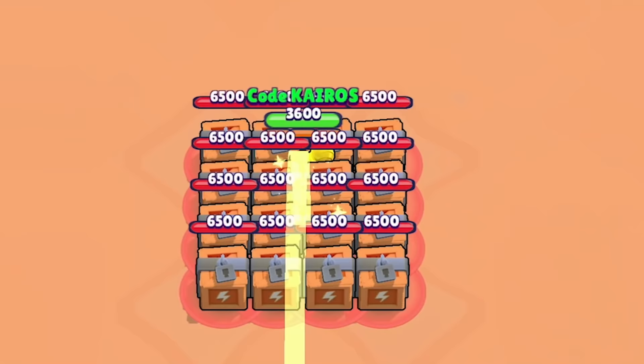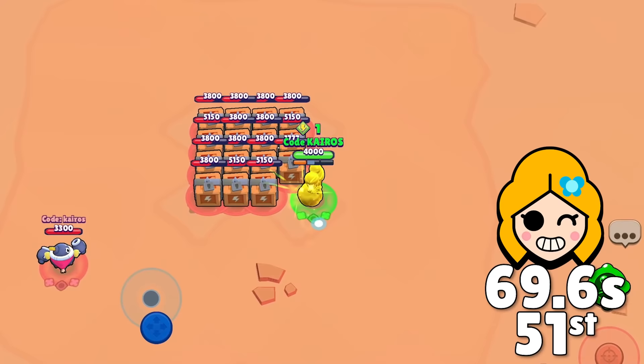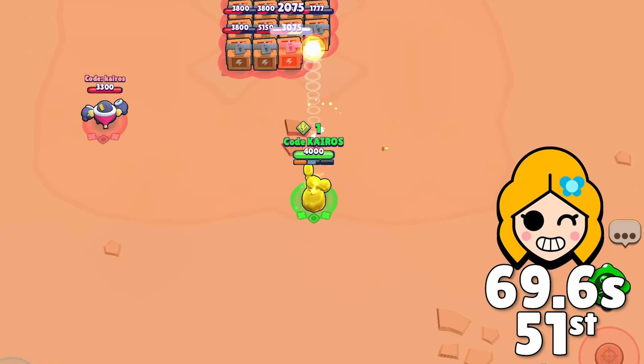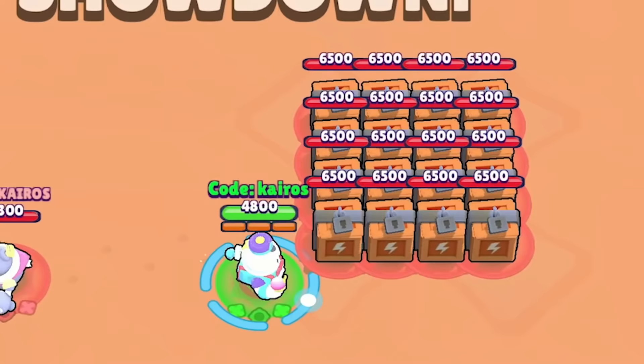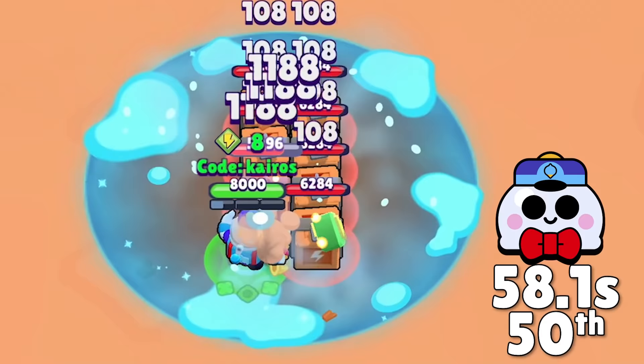Up next is Piper, who starts off with a super in the middle, which is very satisfying to watch. But from that point on it's a tricky situation — you gotta hit each box twice, so maximum distance doesn't actually matter that much. She ends up destroying the boxes in 1 minute and 9 seconds and gets 51st place. Next we got Lou, and he's actually able to carry over some of his damage onto the next box if two of the three projectiles break one of the boxes. After getting some power cubes, he uses his super that deals almost no damage, and destroys the boxes in 58 seconds, putting him in 50th place.